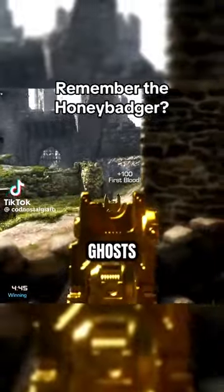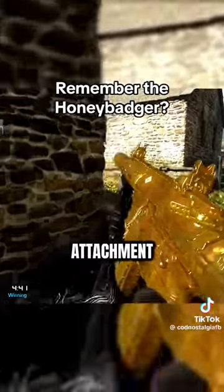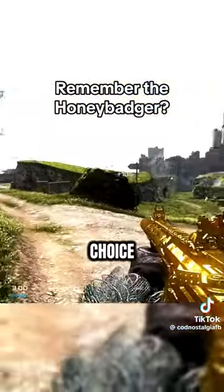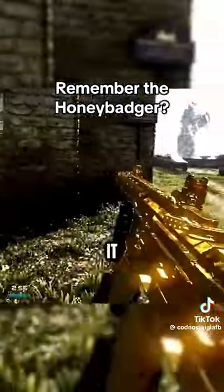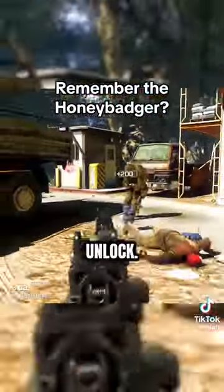The Honey Badger from Call of Duty Ghosts stands out in the franchise's history as the first weapon with a built-in attachment in multiplayer. Its integrated suppressor made it a popular choice among pub stompers and casual players looking to stay off the radar. It costed 9 squad points, which made it the third most expensive gun in the game to unlock.